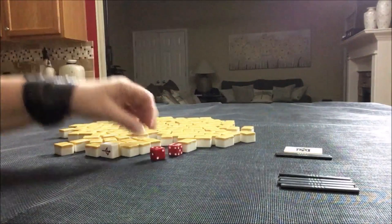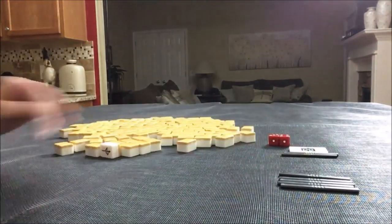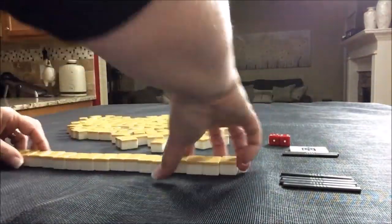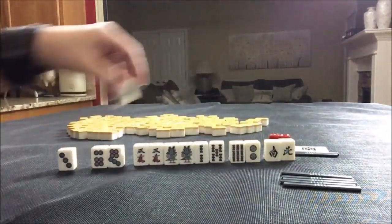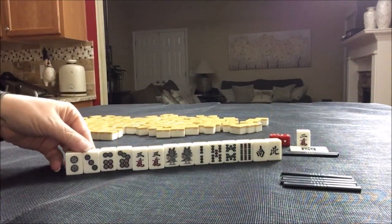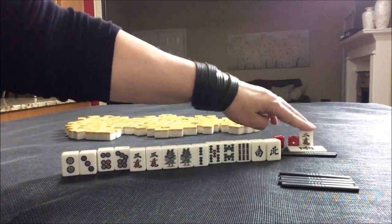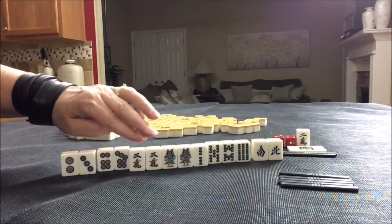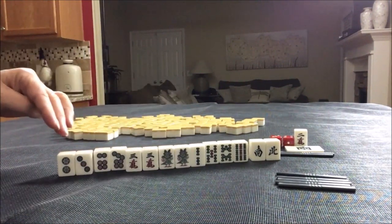South round. This time we're going to be in seat one — East seat — and it's South round. Three Cracks is Dora, right there. We have two, two, three, one, two. We are in South round and we're in East seat. I think I would try for Pinfu — discard these first. Try to incorporate Dora. We do have two, three, three, one, two, with potential for Mixed Triple Chi with one, two, three.